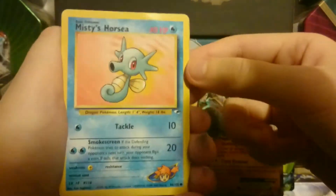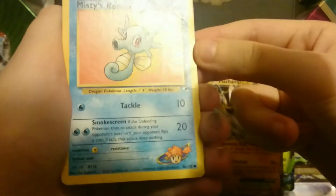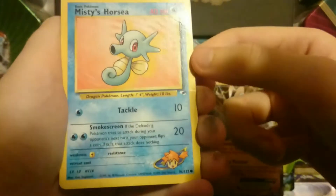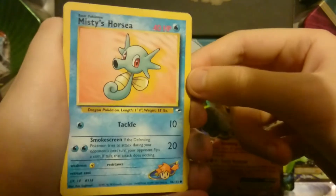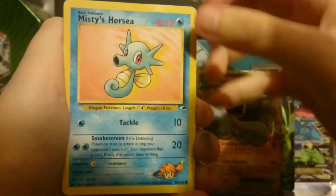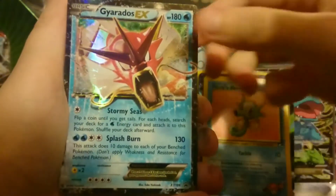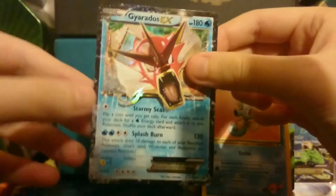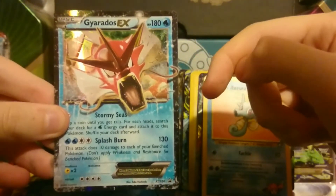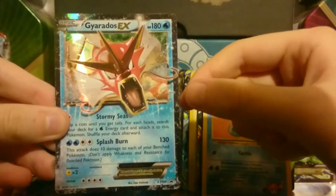Misty's Horsea — I remember having this in my collection as a kid. This is from Gym Leaders, the set's called. Just seeing these old cards and having to hold them in my hands once again — I want to cry. And we have a Gyarados EX — I think that's from a trio tin as well. I think it might be Gyarados, Machamp, and Gengar. I think that might be it.